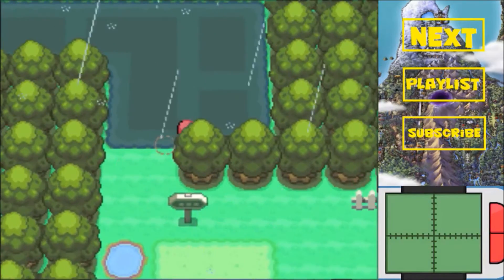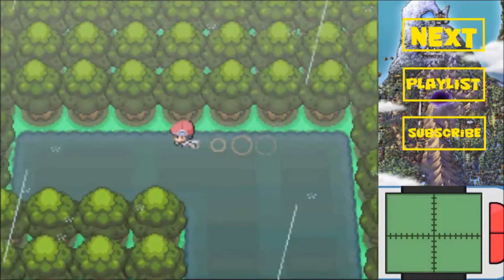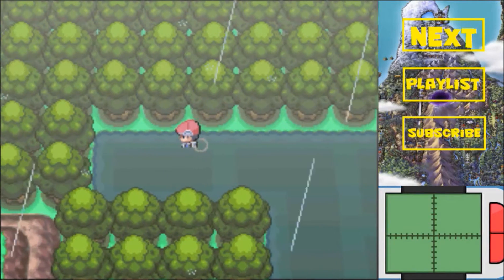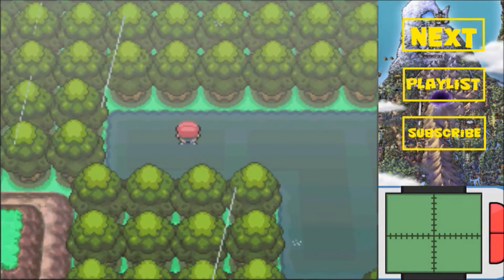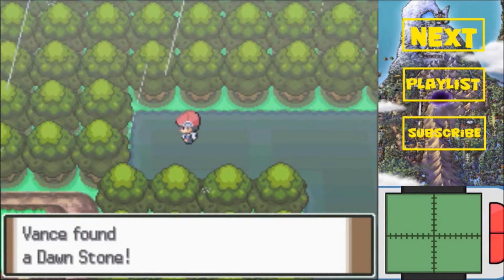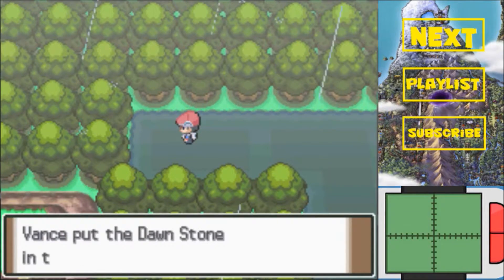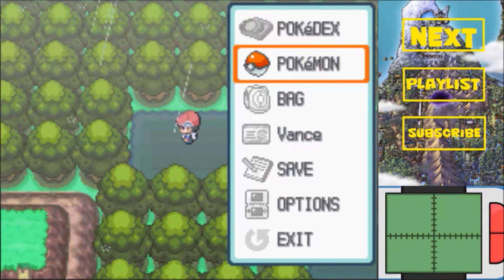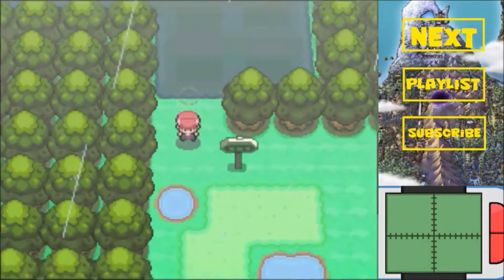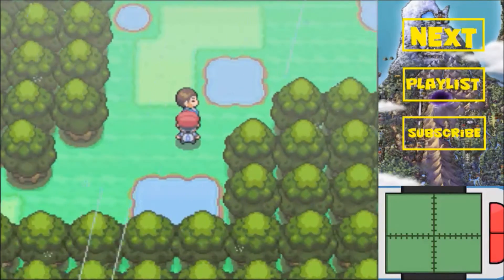So right here we're on Route 212. You want to be careful right over here - there's an item. Yes, there is an item here. We get stuck in the marsh. Right here we get the Dawn Stone. If you're a user of Kirlia or Snorunt, you want that.